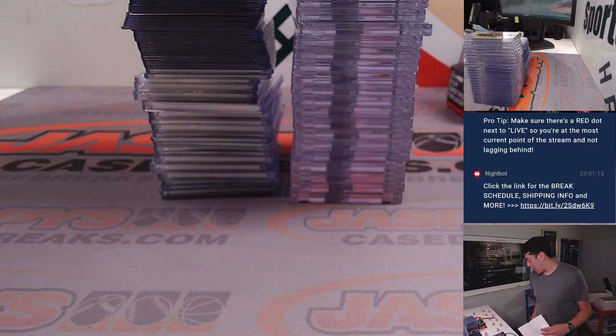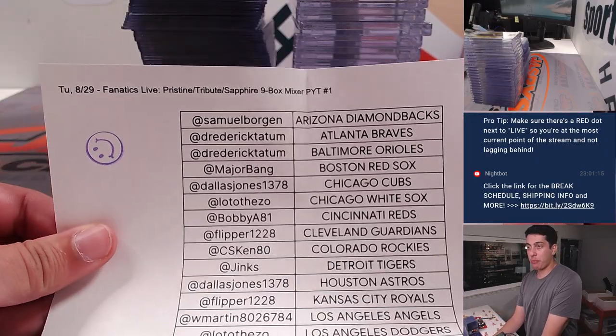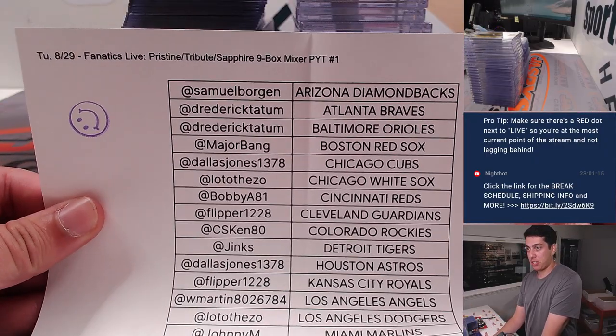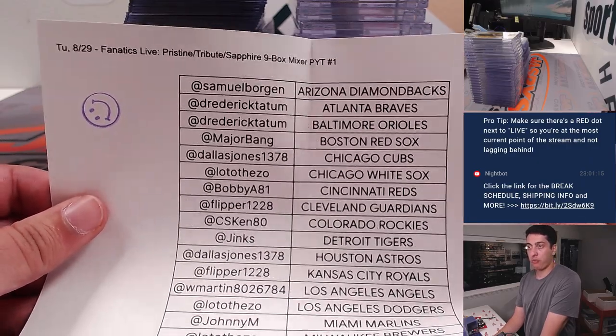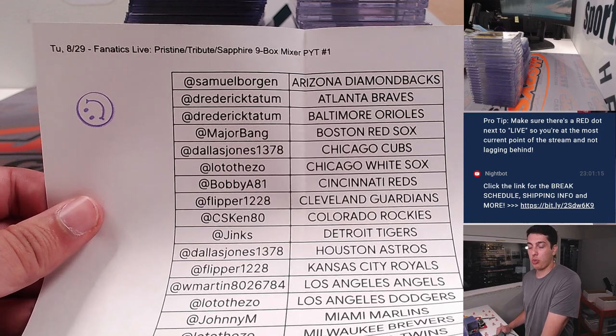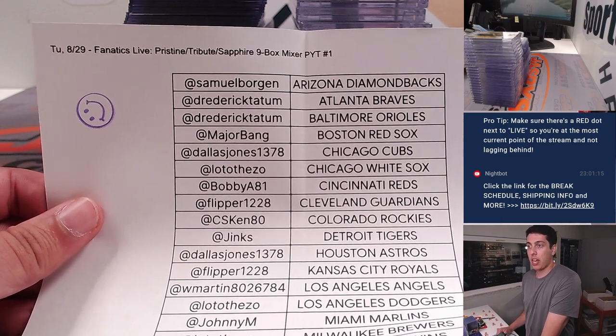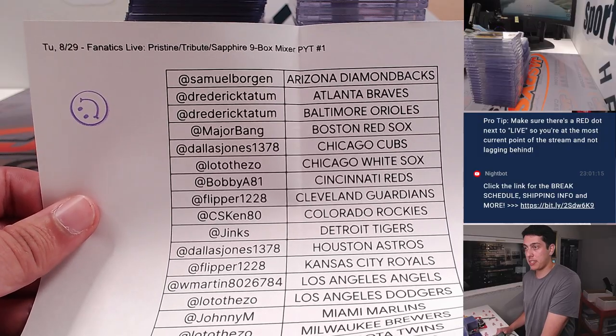What's up everybody? Michael here with Jaspies doing a quick recap for our last break of the night. Our Pristine Tribute and Sapphire 9-box mixer, pick your team number one, was done on Fanatics Live. It was four boxes — half a case of Pristine 2023, two boxes of 2023 Tribute, and three boxes of 2021 Topps Chrome Update Series Sapphire Edition.